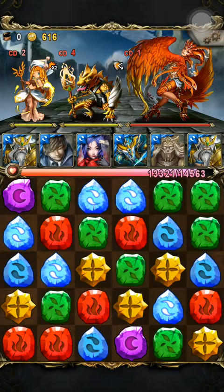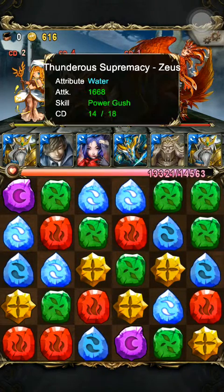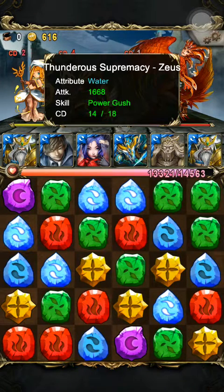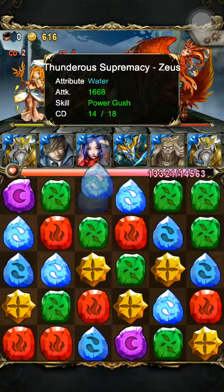This is Thunderous Supremacy Zeus. If you're wondering why it's water, it's because it has a hidden skill with Poseidon. When all three are at level 50, Zeus gets converted into water. It has two active skills — one is its normal active skill, Power Rush, which gives an attack boost of about 2.2x according to forums. The other skill combined with Poseidon means once you activate the first skill, you get to activate two skills at the same time. Instead of water runes dropping randomly, they will drop in place and stay arranged — so it keeps dropping in order. Pretty cool.